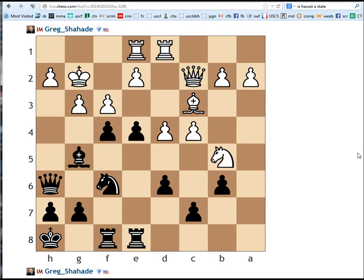Hi everyone. Welcome to another puzzle from Excelling at Chess Calculation by Jacob Aagaard. The category is now combinations, and it is black to move.